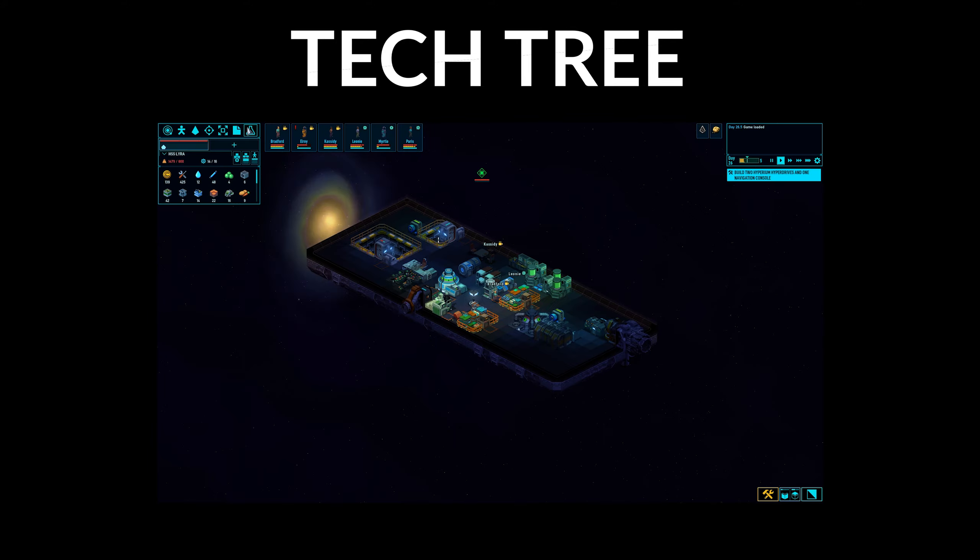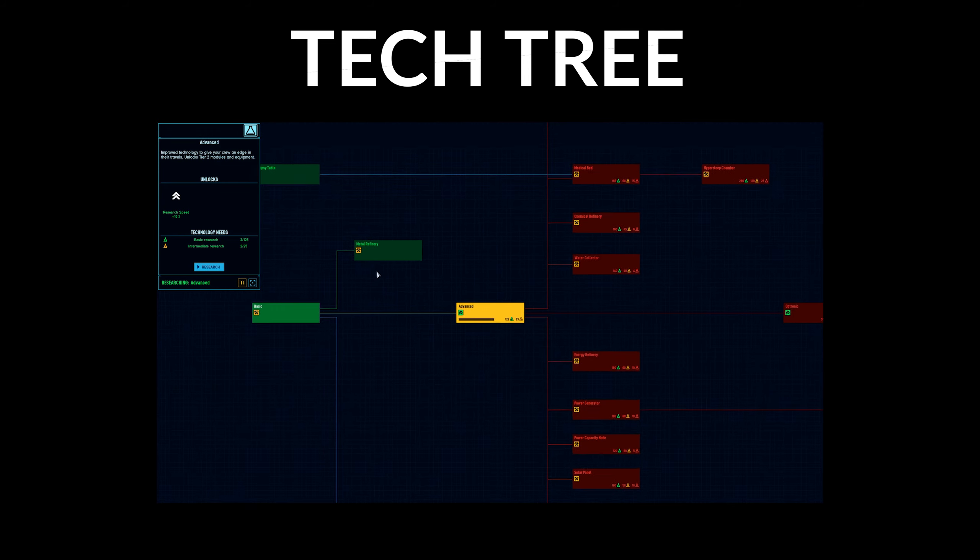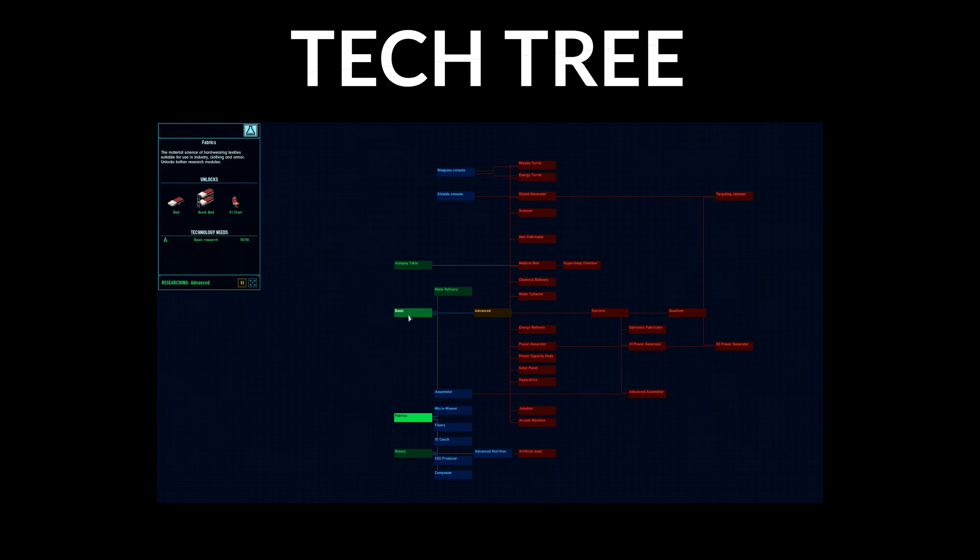The new tech tree limits access to advanced facilities and furniture in the early game, creating another vector for progression. Let's look at this new tech tree by clicking this beaker button on the top left. By default, fabrics and basic begin unlocked and you must research each individual technology by clicking the research button. Now you need to generate basic, intermediate,